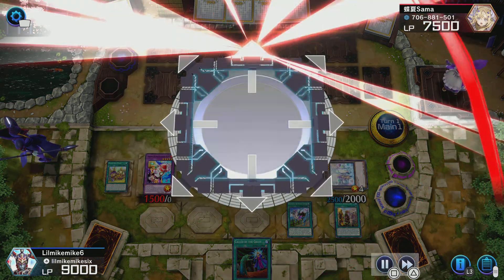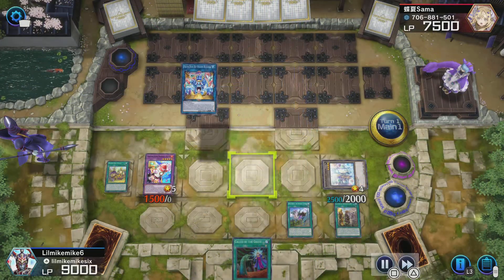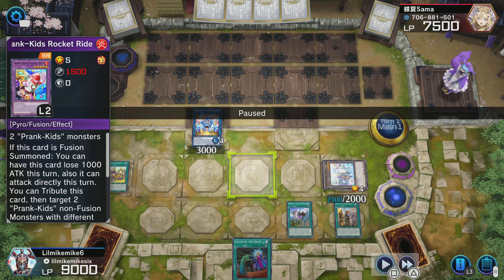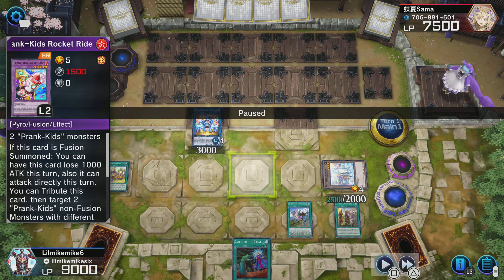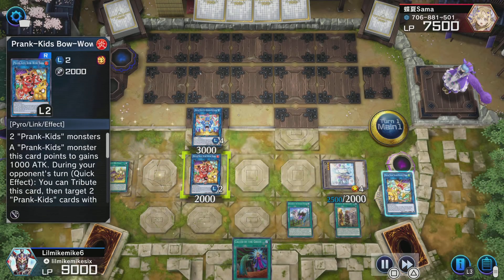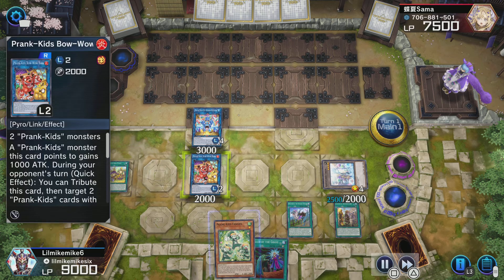Now I go into Bow Wow Bark and my combo is mostly set up. There was something I could have done here — summoned a monster from my deck instead of my hand, which would have given me two monsters on the field. Instead of searching an additional monster when I get ready to make Battle Butler, I could have just gotten Pranks and Pandemonium. But that's not always going to be the case, which is why I fusion summoned from hand instead — so this approach makes more sense generally.